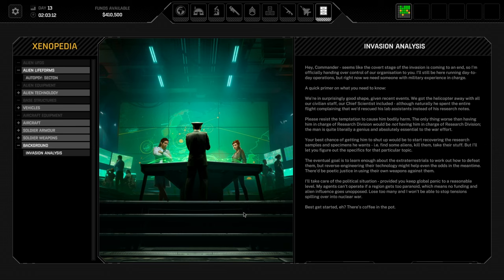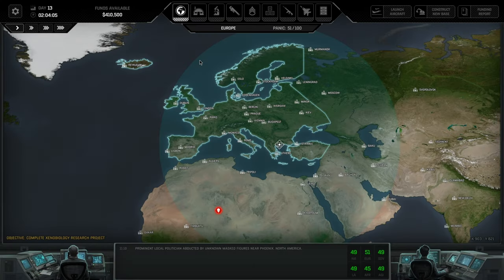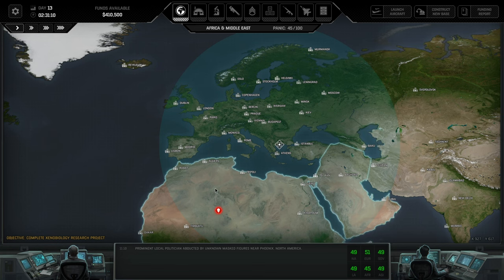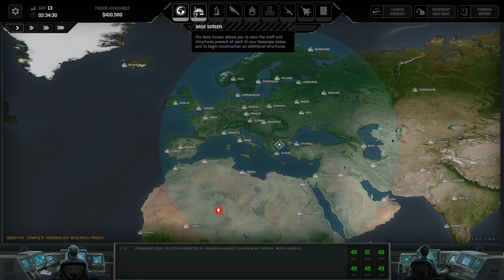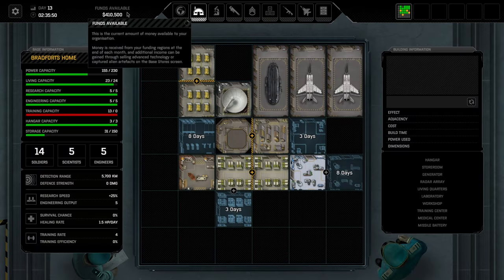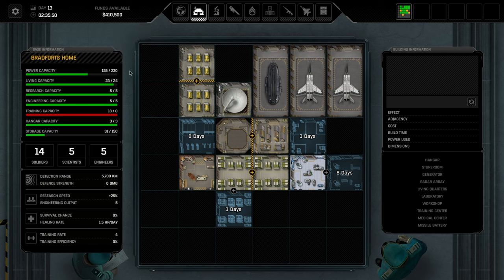Let's jump right into the game. I'll go through three distinct topics. Topic number one: the geoscape and managing everything on it. The game gives you a high amount of funds to begin with, typically between two and three million. Depending on difficulty, getting additional funds is very difficult — you're relying on funding from different nations, which starts around a million per month but drops to 500k, and with more bases and upkeep you'll barely make ends meet.